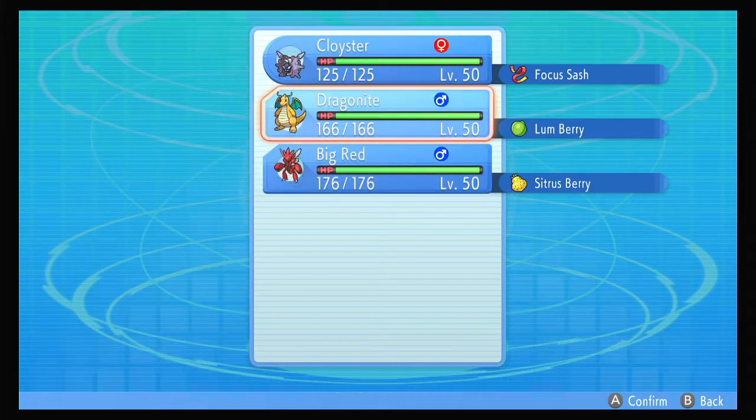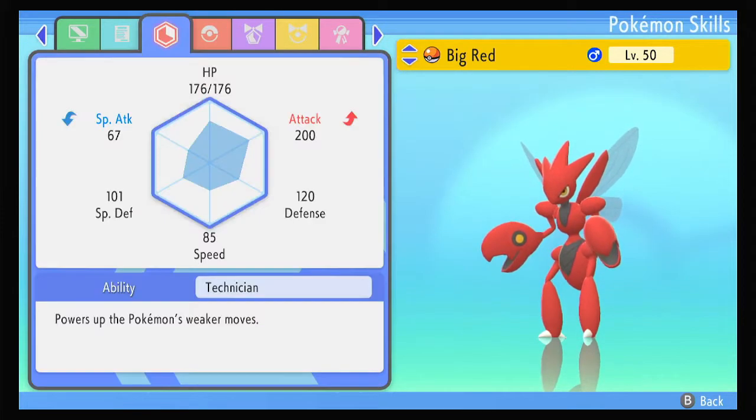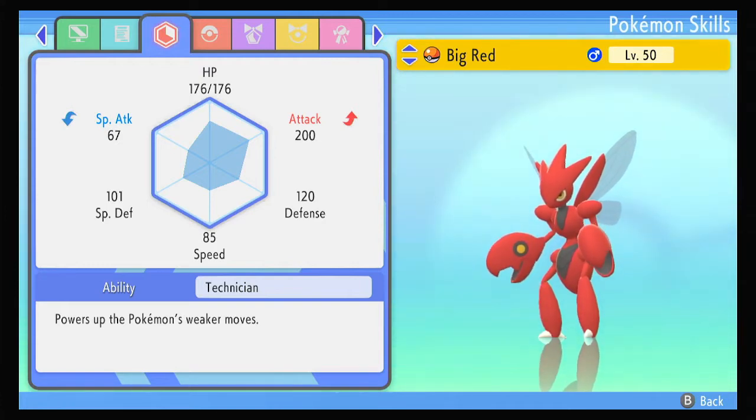The last build you saw was a Careful build with higher boosted special defense. Instead I went Adamant with Citrus Berry, which gave me a hundred more points to attack at level 100. I'm more open to special defense hits, but don't forget Scizor's four times weakness to fire is really going to come into play.